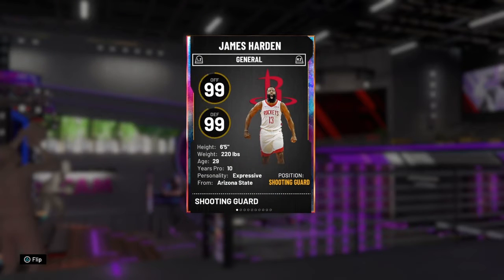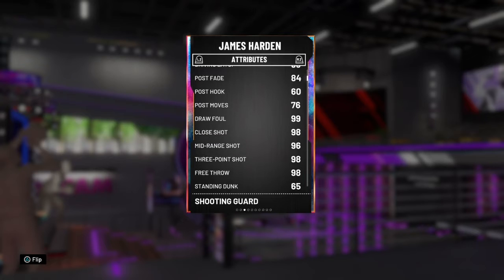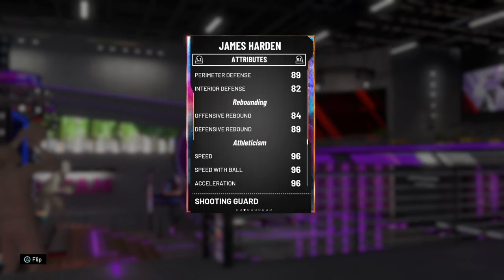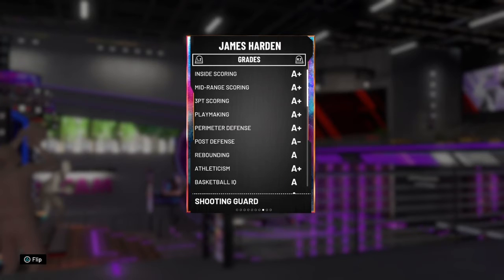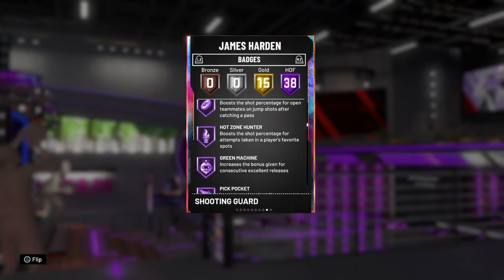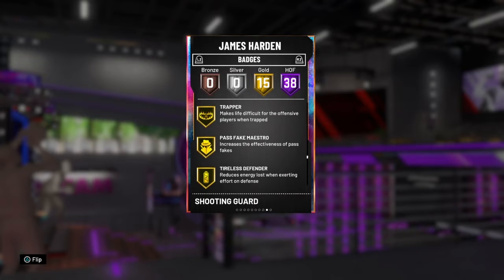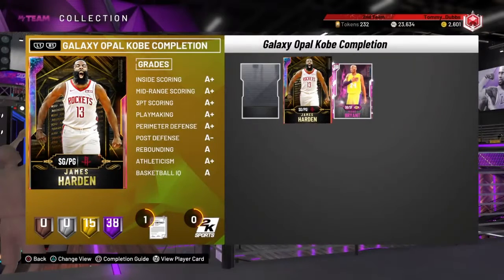Galaxy Opal James Harden: 99 overall. 99 speed, 6'5". 99 driving layup, 98 close, 96 midrange, 98 three pointer, 84 driving dunk, 98 ball handle, 96 pass accuracy, 70 block, 92 steal, 89 perimeter D, 82 interior D — he's got eighties in rebounding. 96 speed, 96 speed with ball, nice acceleration. He's got 38 Hall of Fames: Floor General, Tireless Shooter, Difficult Shots, Slippery Off Ball, Range Extender, Quick Draw, Ankle Breaker, Flashy Passer, Dimer, Green Machine, Flex Release, Clutch Shooter, Clamps, Interceptor, Stop and Go, Space Creator, Quick First Step, Giant Slayer, Handles for Days — and he's got 15 golds including Pogo Stick, Off Ball, and Lob City Passer. Just a ton of badges right there.